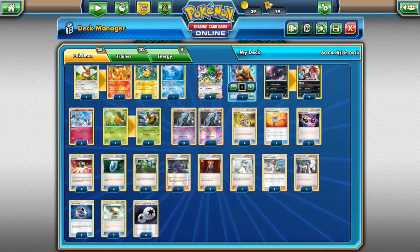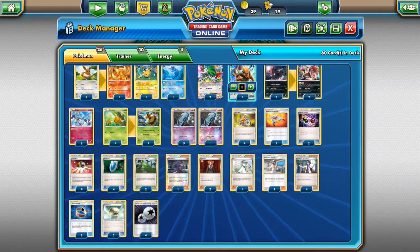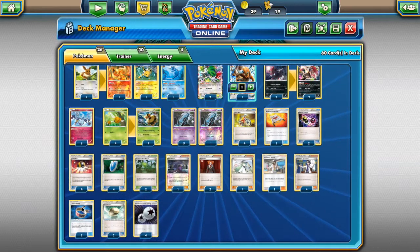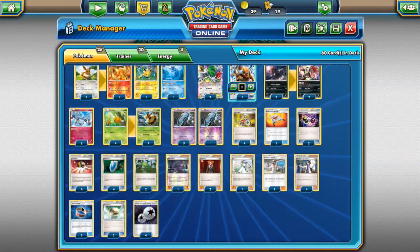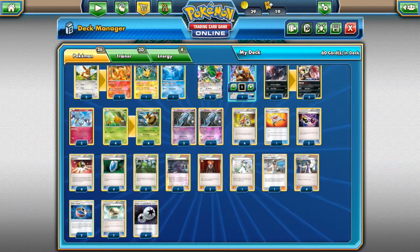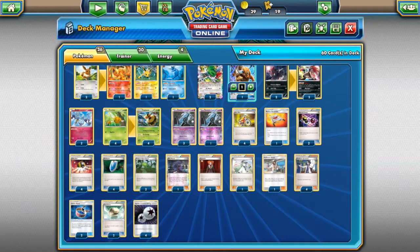Two Choice Band — same idea as Kukui. Sometimes you're just on the verge of a knockout, same thing for Zoroark. Two Floatstones because of Zoroark — it helps you go up and then back if they try to Lysander up Tauros or anything to stall you. And four Double Colorless Energy, which we already talked about.